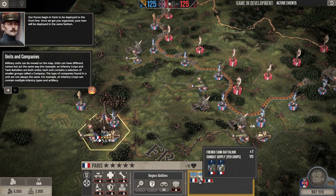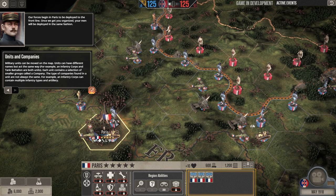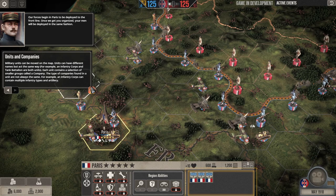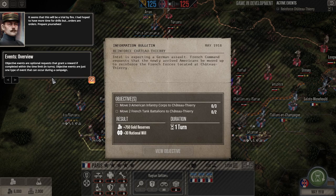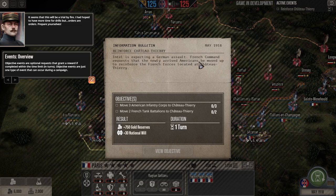We have a French air wing and French tank battalion here. It seems this will be a trial by fire — we'd hoped for more time for drills, but orders are orders. Objective events are optional requests that grant a reward if completed within the time limit. They are just one type of event that can occur during the campaign.